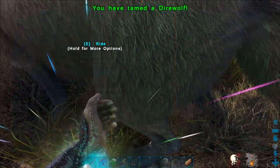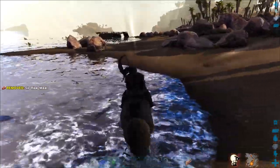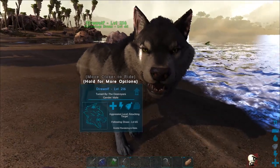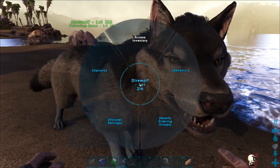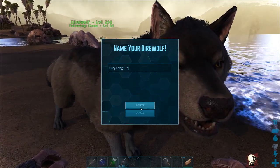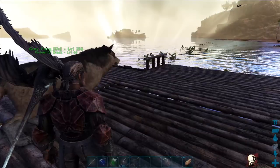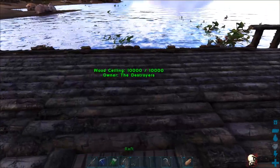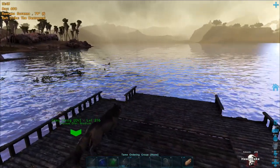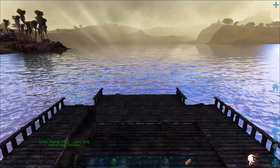There it is — we got a male dire wolf. What's your level? 216. Not bad, not bad at all. 216 dire wolf! You're kind of gray with a black stripe on your back. Let's call you Gray Fang. Yeah, I think that's kind of cool. I don't think that's how you spell gray — I think there's an A in it. Gray like that is a different kind of gray. But I think that's pretty awesome. So we've got a dire wolf — that's exactly what we wanted to have accomplished for today.